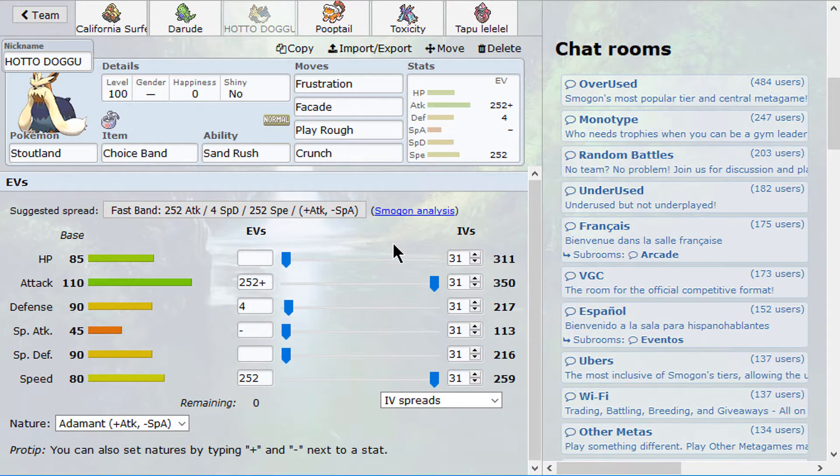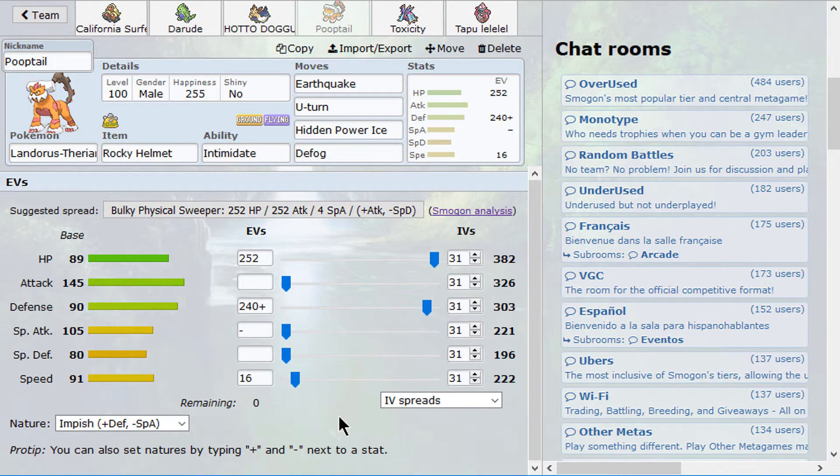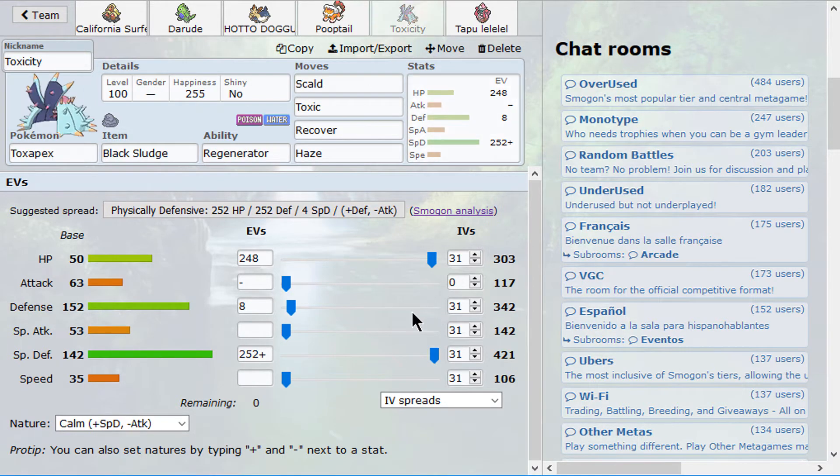Then we do have a Sand Rush Choice Band Stoutland with Frustration and Facade — double Normal depending if we get status or not — then Play Rough and Crunch for coverage. I don't know if I want Fire Fang, we'll have to think about it. And a defensive Landorus with Defog. This is not a Stealth Rocker — it's a Defogger with HP Ice to beat other Landoruses that try to set up rocks on it. Just a classic physical defensive set but with Defog instead of Stealth Rocks.